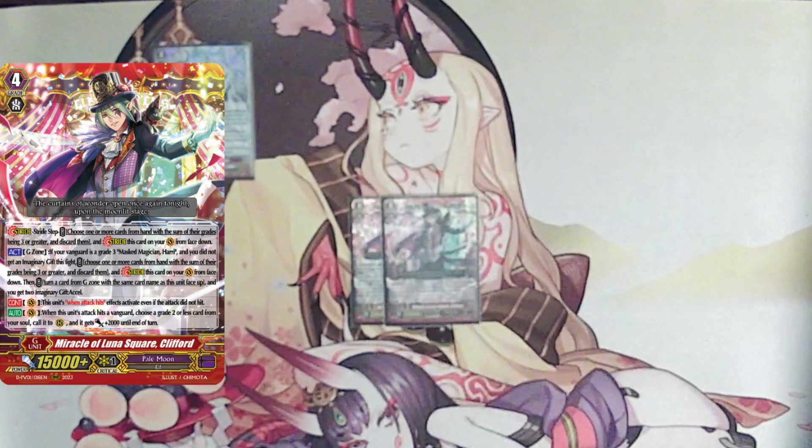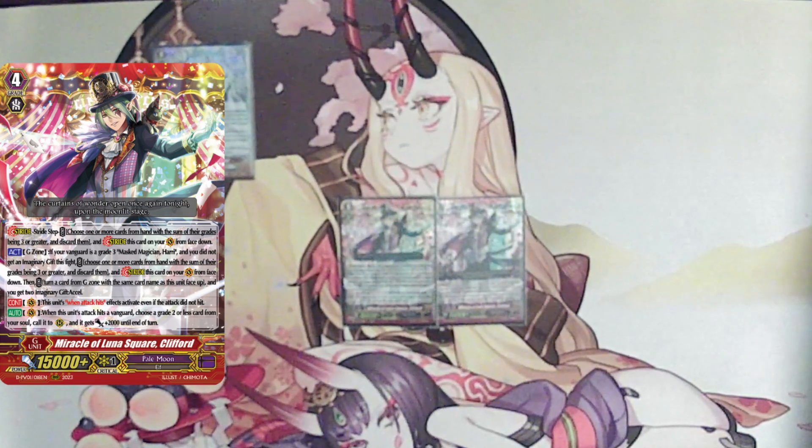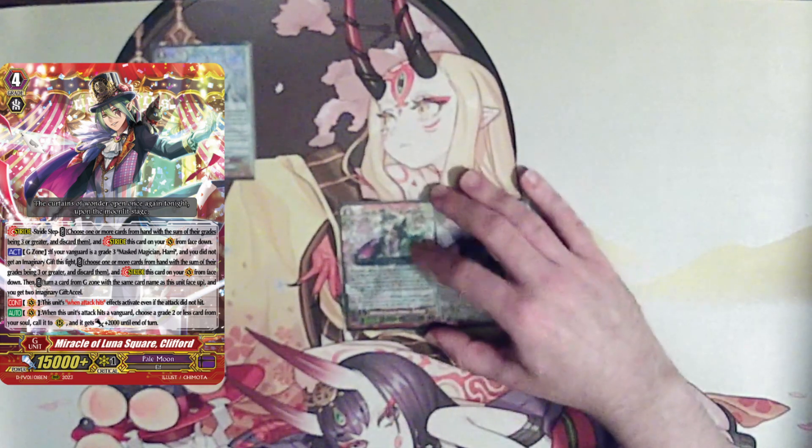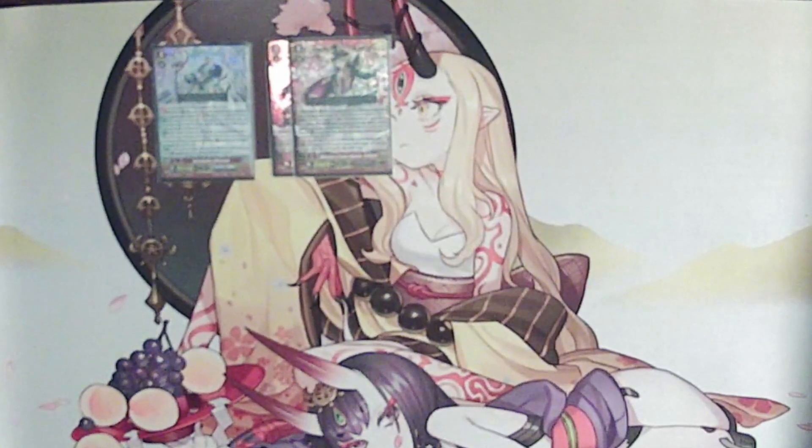Moving right on to our miracle of Lunar Square, Clifford. Clifford is the Arada stride — if you have a Hari vanguard, you discard up to a total of grade 3 or greater to stride him, then flip the other copy to get two imaginary gift excels. Draw two is very useful. His other skill: when this unit hits an opponent's vanguard, choose a grade 2 or less card from your soul, call it to the rear guard, and it gains 2k. We also have the red tax that guarantees the on-hit attack. Being able to triple drive on top of that to give yourself five cards in hand is very helpful, especially since we can call multiple cards without dedicating anything from hand via him and Hari's skill.